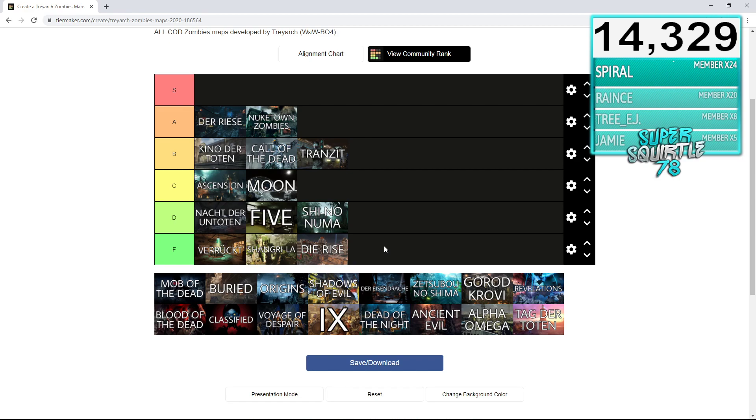I feel like Die Rise could definitely be remastered in a much better fashion — maybe even a different city or something different. Die Rise is definitely F rank, it definitely needs improvements. I do like how you can get a free perk from the jumping jacks on Die Rise, but that doesn't really stand up, especially for high rounders. You can get a high round with the Sliquifier, but the Sliquifier stops working in really high rounds. It's a really difficult map, especially for beginners. Definitely not a beginner map — giving it an F rank.